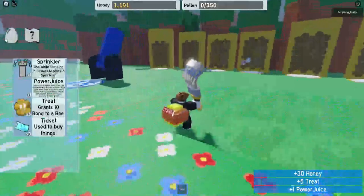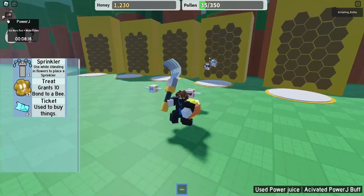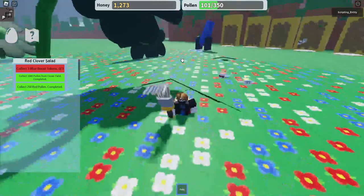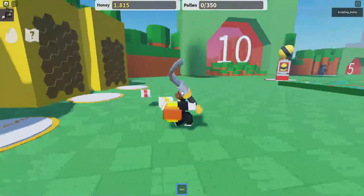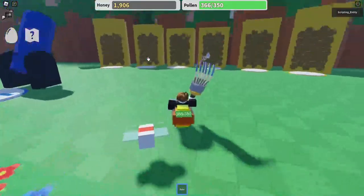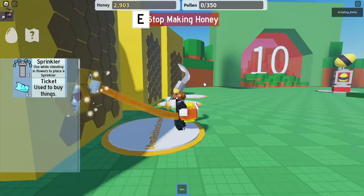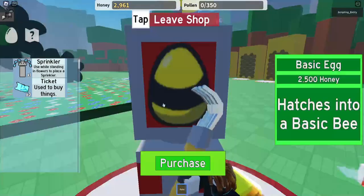Why Power Juice? What even is that? Do we use it? Oh, 1.5 times more pollen — does it really work? I have no idea if that would work. We can almost afford the next egg. Let's go convert the honey. I think like one or two more backpacks and we can afford the third egg. It looks like we can get the next egg — let's go try and get it.